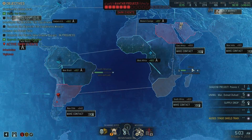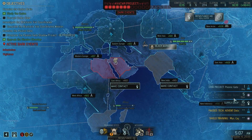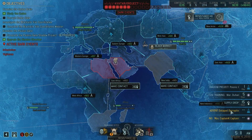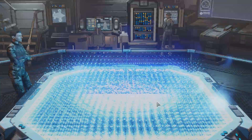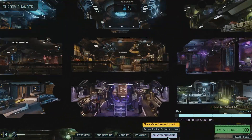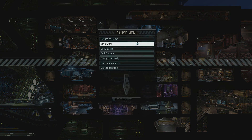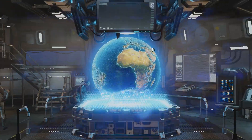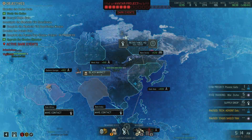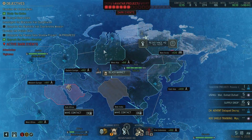What are we researching? Decryption progress - the psionic gate. Let's finish that and then we'll probably go for the Advent data pad. I want to get away from that. Should I get away from that UFO?